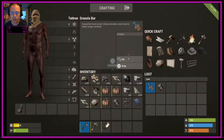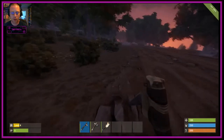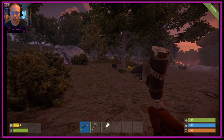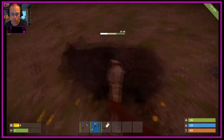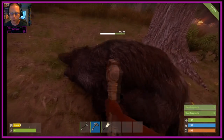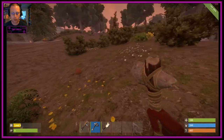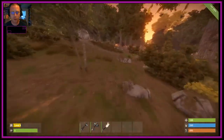Boxes generally give you food and water - it's worth eating it just to get the box to respawn too. We have our first pig - pigs are easy to chase down and kill. Deer and horse, don't bother trying with a melee weapon. We managed to kill the pig and hitting it we're getting pork, bone fragments, animal fat, and leather. We need 60 cloth for a bone knife which we can't do yet, so we'll crack on.